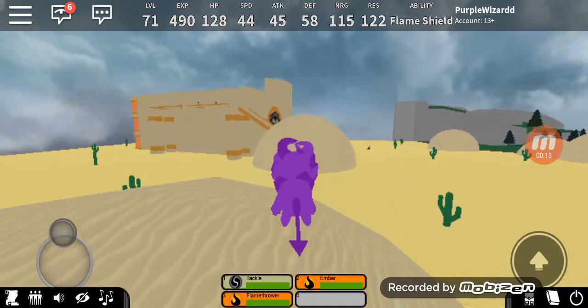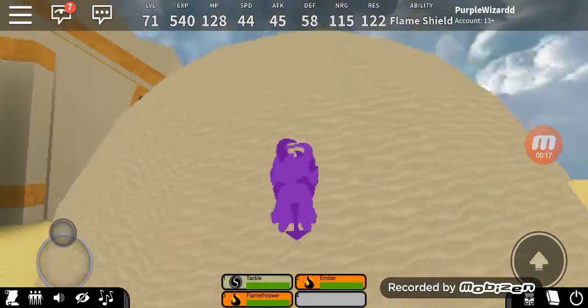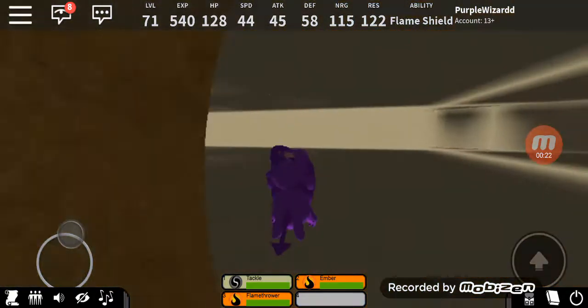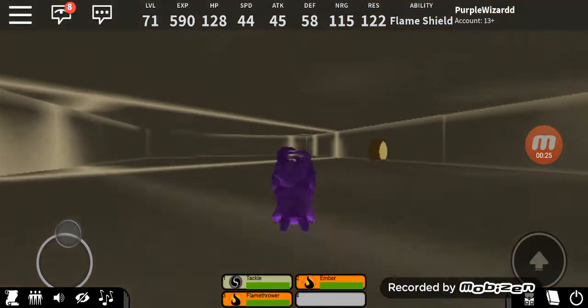you have to explore the desert temple which is over here. As you can see this massive thing. Let's just keep going up here and just walk around here I guess. There's about five floors to this thing, it says on the side. This is the fourth floor.